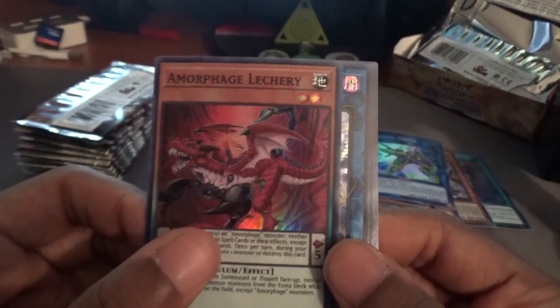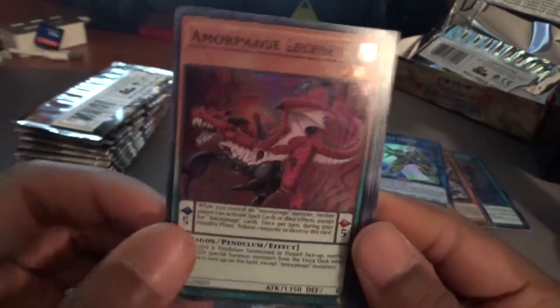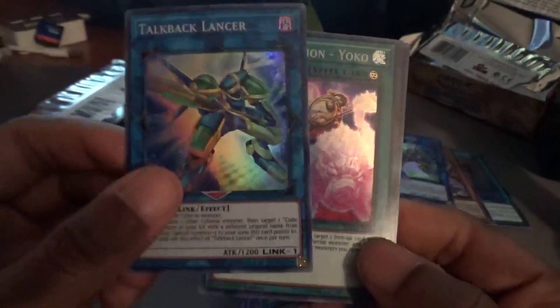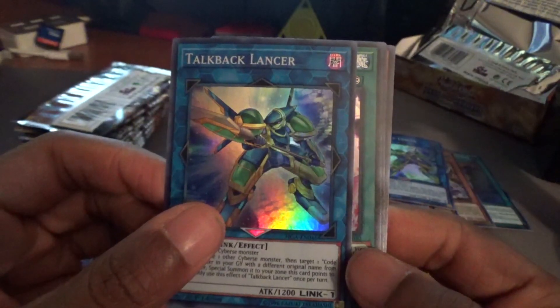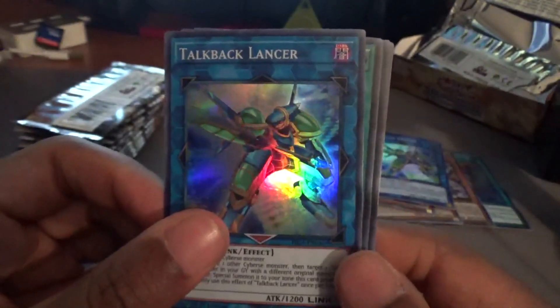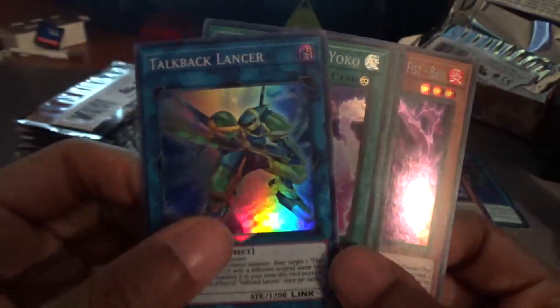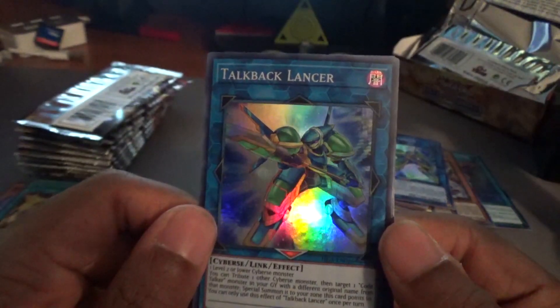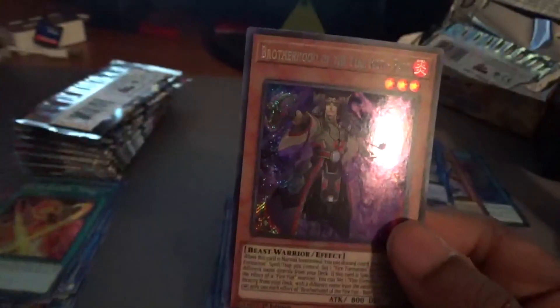The binder has special giveaways for people who follow on Twitch — whenever we do Twitch streams, I duel people on Dueling Nexus and whoever beats me gets a card of their choice from the binder, ranging in different prices. Talkback Lancer, Fire Formation Yoko, our second Tensu — so we basically got our money's worth — and another Ram. That completes our first 12 packs.